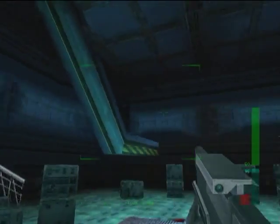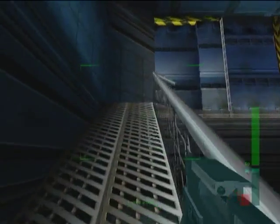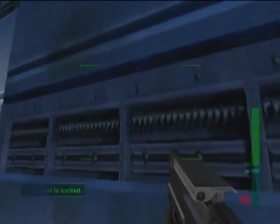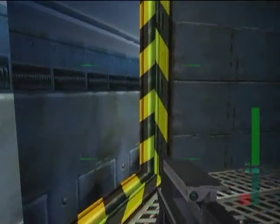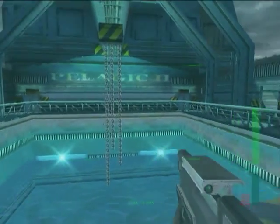Remember this room? The last objective is behind those big blast doors there, and unfortunately it's locked. However, thanks to the x-ray scanner, we can see the control point and activate it through the wall. If you listen closely, you can actually hear Elvis fighting.